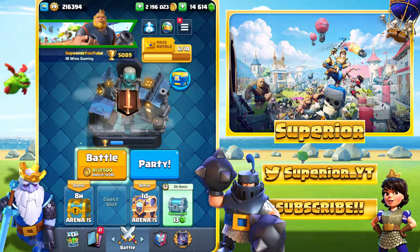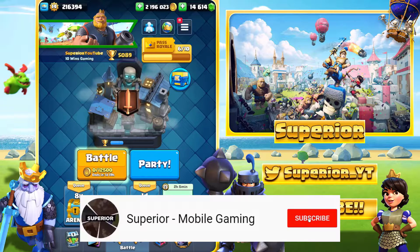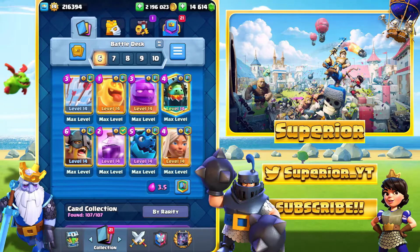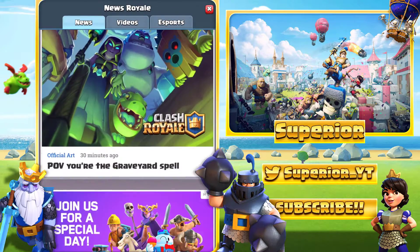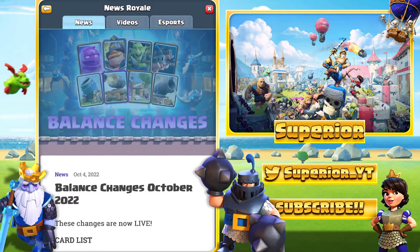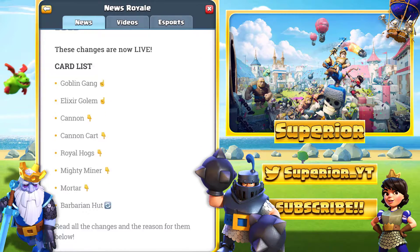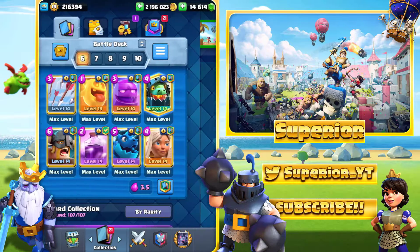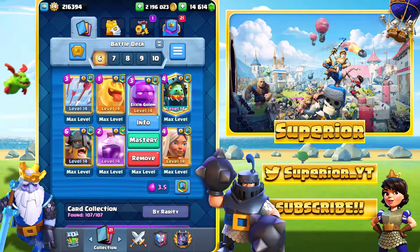Hey, what's up guys, Pro here. Welcome back to the channel, welcome back to another video. I know it has been a very very long time since the last one — almost 10 months — but either way we're back. Today we're going to be taking a look at the brand new balance changes inside of Clash Royale. They actually came out a few days ago. There's one we're going to be looking at in particular: it's the Eagle, and his attack speed got buffed by 15%, so he attacks 15% faster compared to the last update, and it is actually very very good.